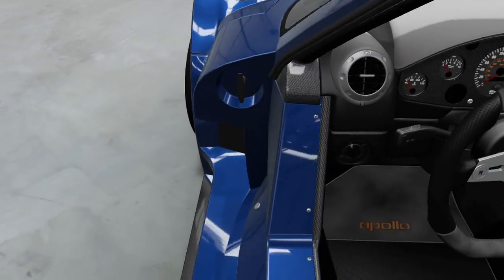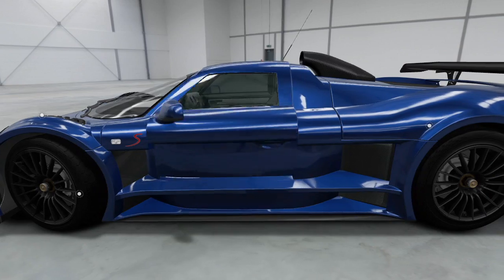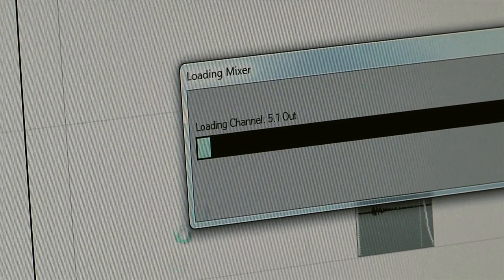We think of the Autovista experience car as almost like a level to explore. You can go in there, open the doors, lift the hood. So we have to capture the gauge sweeps, the light beeps, all that stuff that happens in the car when you first key it up, to a much higher level of detail.